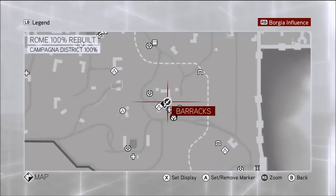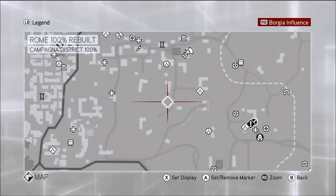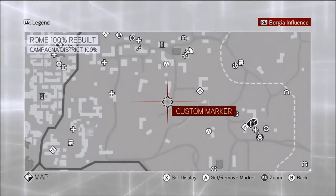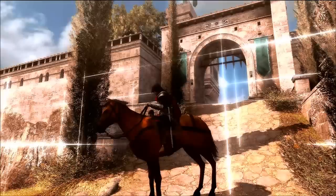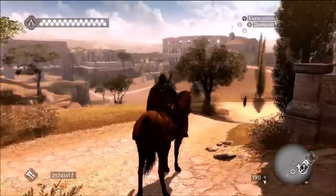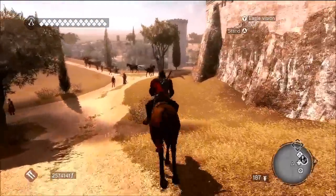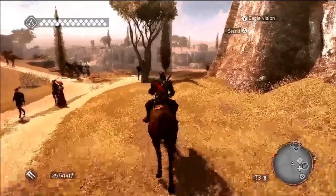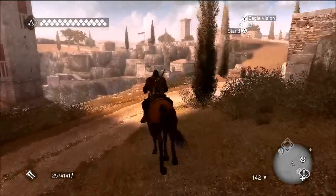On your map, zoom in and place a custom marker around about this point. I've already placed my marker and I'm already on my horse waiting to go. That's the entrance of the barracks where you'll be at — now take the road that veers round off to the right. Be careful not to knock over any citizens.